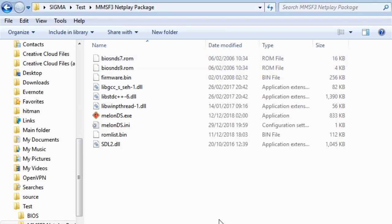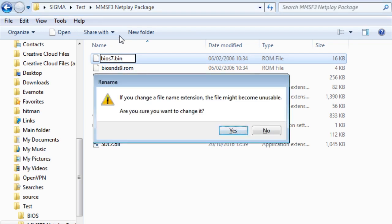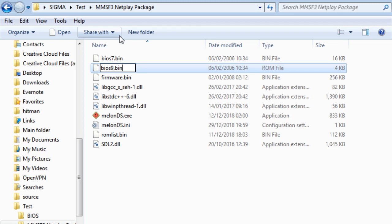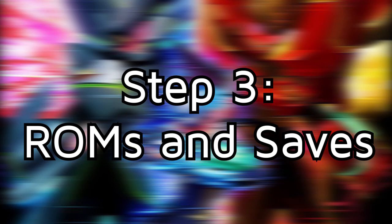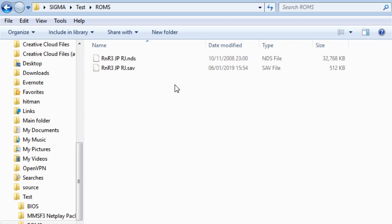Once that is done, you want to rename the BIOS files BIOSNDS7.ROM and BIOSNDS9.ROM accordingly. After that you are pretty much set with your emulator — all we need to do now is load up the game and set up the netplay configuration. Remember that the save file for the game has to be in the exact same folder as the ROM itself, with the exact same name minus the extension, and the extension for the save file must be .sav.